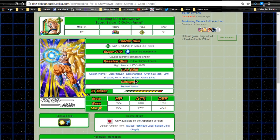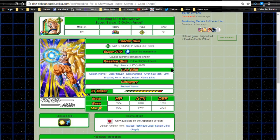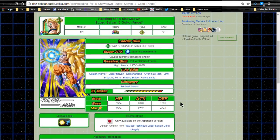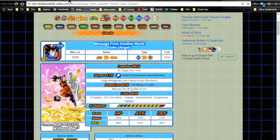The Heading for a Showdown SS3 Angel Goku's leader skill is Tech type Ki+3, HP, ATK, and DEF +30% — a mini-lead. Super attack is Super Kamehameha, causing supreme damage. His passive is To Even Higher Levels: high chance of ATK +180%, which is great. Link skills are Golden Warrior, Super Saiyan, Kamehameha, Over in a Flash, Limit Breaking Form, Blazing Battle, and Fierce Battle. He's especially good for newer players who lack SS3 Gotenks or LR Zamasu. He's also in the Revived Warrior category. Max stats: HP 9,584, ATK 7,762, DEF 4,541, with a 12-Ki multiplier of 135.